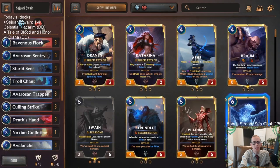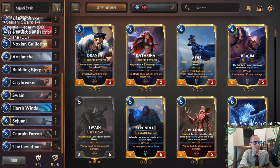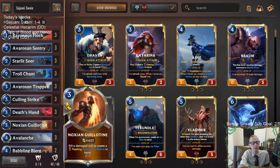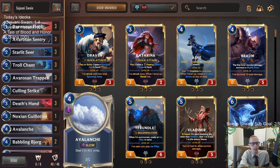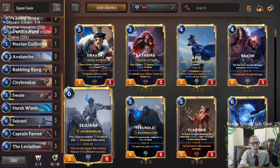That was our quest today — win games with Noxus. We only won one out of two with this deck. Our Tale of Blood and Honor deck is another Noxus deck as well. I've had mixed results with Sejuani Swain as discussed — we do need our cards to line up. I think this is the best way to play it: run Avalanche and try to play a little bigger.